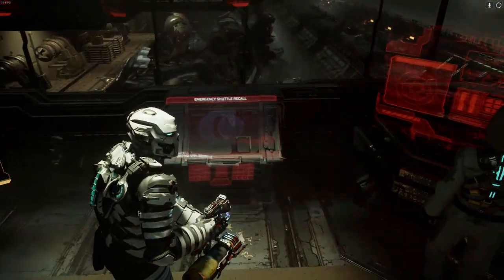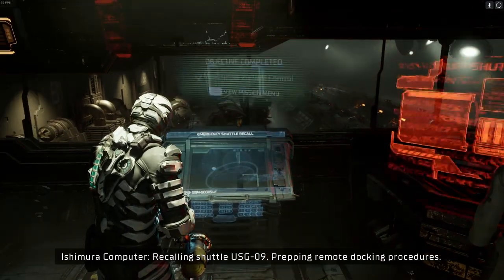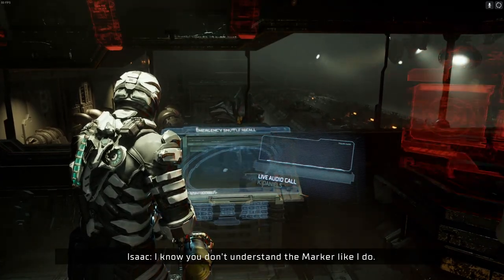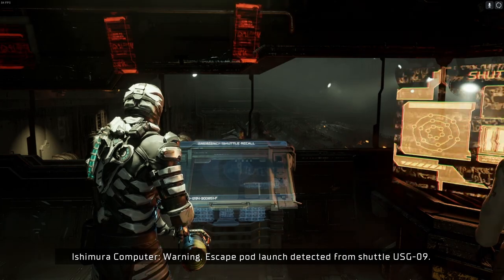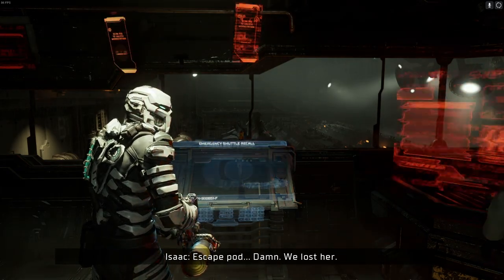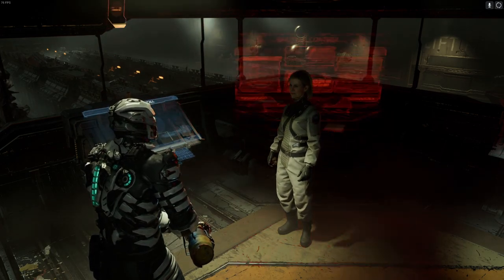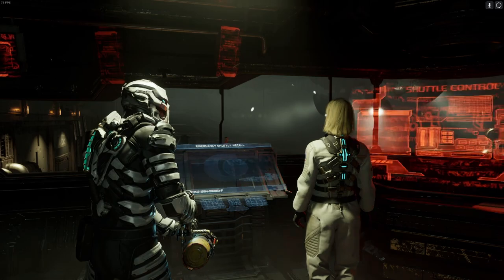Okay, so we can recall her — that's pretty cool, I like that. "Where do you think you're going, Kendra?" "Prepping remote docking procedures." "Damn it Isaac, you don't know what you're doing!" Warning: escape pod launch detected from shuttle USG-09. Escape pod — damn! We lost her. It doesn't matter — she can't escape her fate. But who can? Coward, ejecting into space.